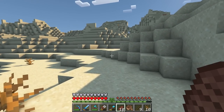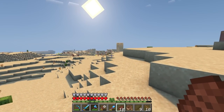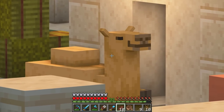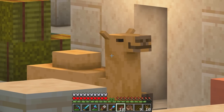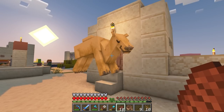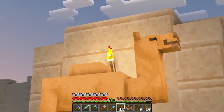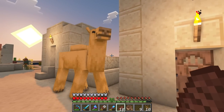There we go, a desert village. There's a camel. Look at him. Look at his ears, they're wiggling. Why are they so cute? I need to get closer. Look at you go. You are the coolest thing I've ever seen. Don't tell the sniffers I said that though, they'll be kind of sad.